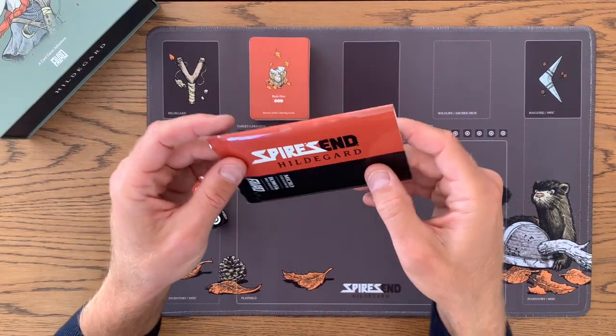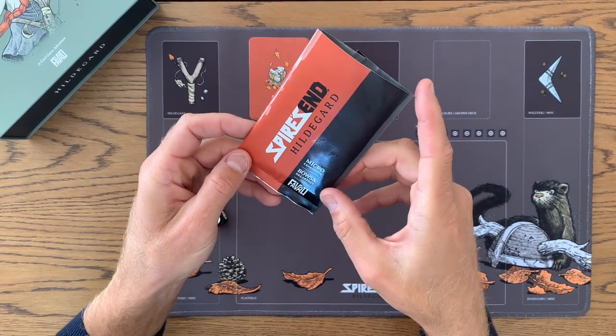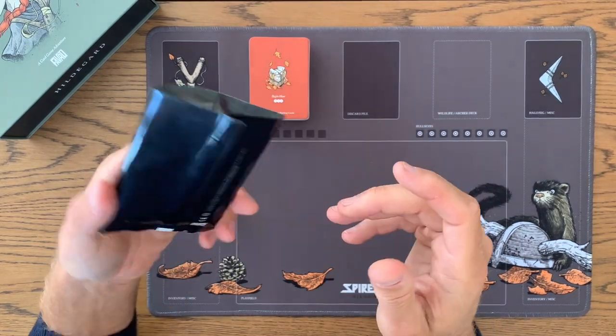I wanted to show you guys the expansion for Hildegard. I'm calling it the micro-expansion, and it's called Bows and Breakfast, and here is the prototype for it.